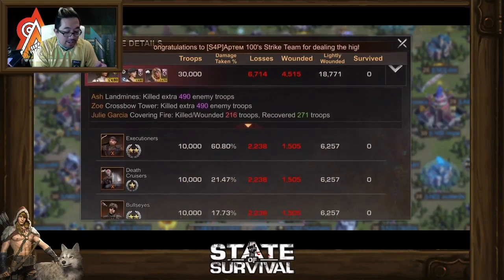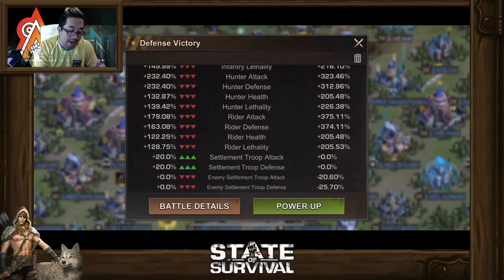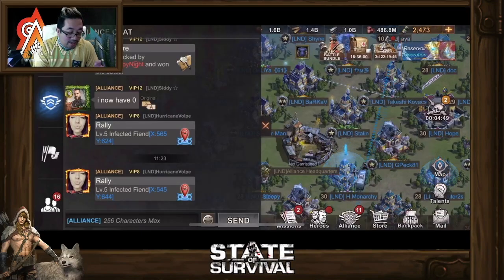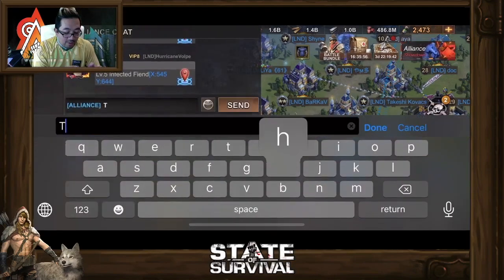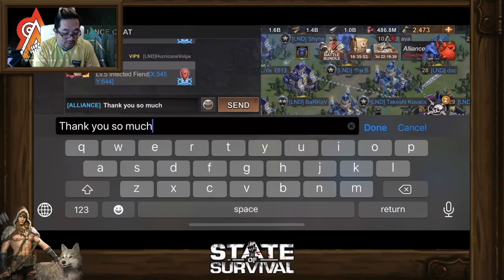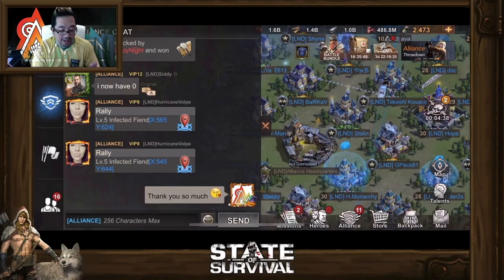Sleeping, I have a Julia Garcia, so recover 271 troops. Gen 5 hero — also very good. Thank you so much. And we're gonna give a kiss — there you go.